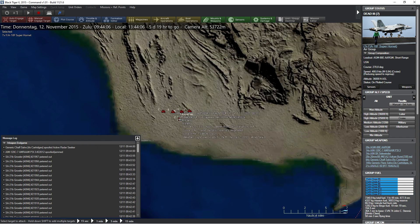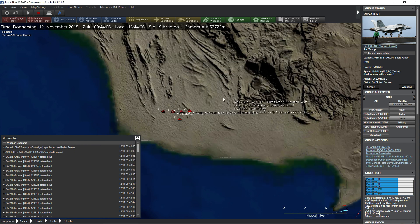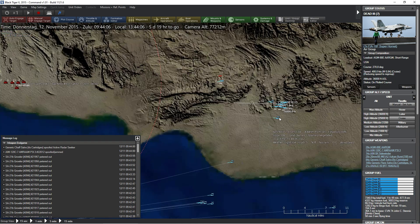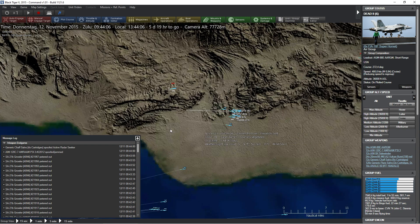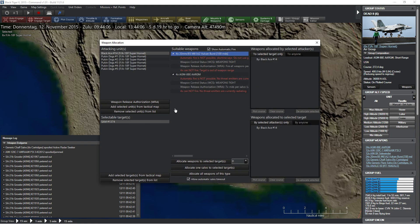We're going to do a full launch against you as well, because why not — if we can't take them out completely, so much the better. That's all of this group. We also have another six aircraft over here, and I would really like to target this guy.